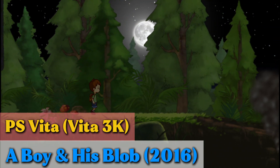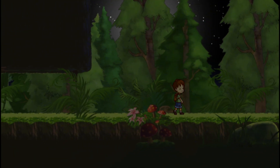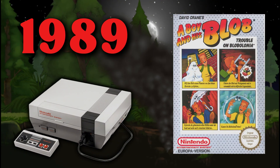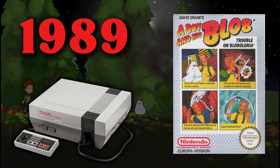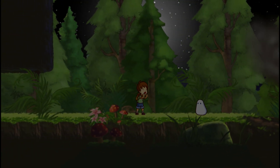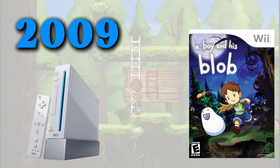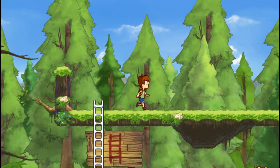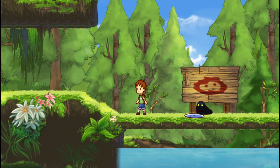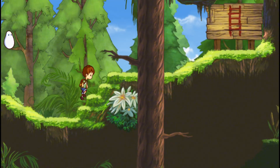A Boy and His Blob is an amazingly crafted puzzle platformer developed by WayForward and published by Majesco Entertainment. This is a remake of the 1989 NES game A Boy and His Blob: Trouble in Blobolonia, originally developed by Imagineering. The remake was released in 2009 for the Wii, and Abstraction Games made the HD port available for Xbox One, PS4, PlayStation Vita, Windows, OS X, and Linux in 2016.